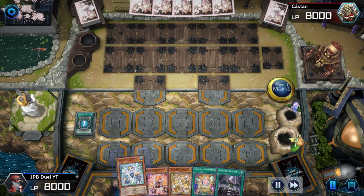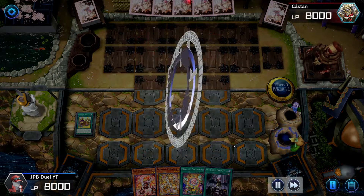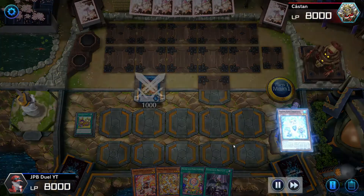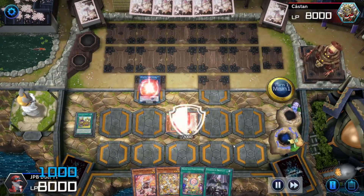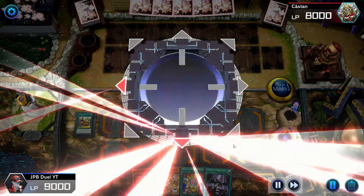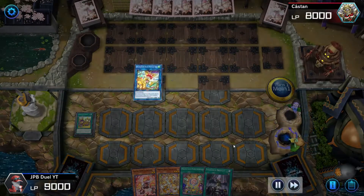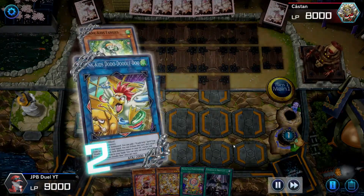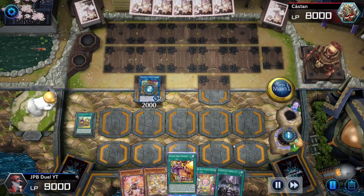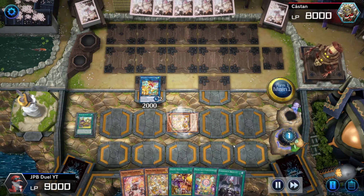For this game I'm going first. I start by activating Prank-Kids Place. Guys, anytime you have Prank-Kids Place, always start the game by activating it — even if you have a combo starter card in your hand. This lets you know whether your opponent has any hand traps, because they can chain Ash Blossom or Maxx C to it. Sometimes your opponent will choose to Ash Blossom your Place search thinking you don't have any starter cards, so it's a really good Ash Blossom eater as well.